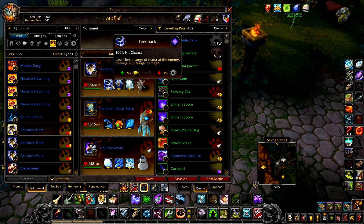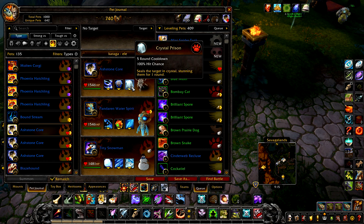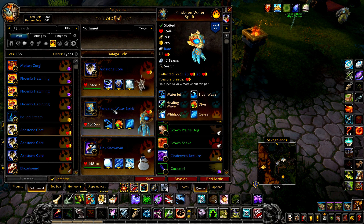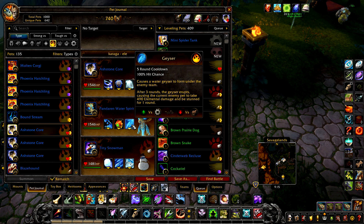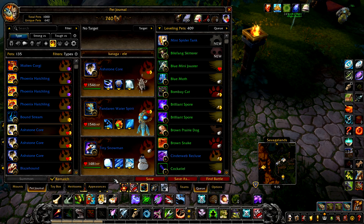Your first pet is an Ash Stone Core with Feedback, Stoneskale, and Crystal Prison. Your second pet is a Pandaren Water Spirit with Water Jet, Dive, and Geyser, and any level 25 elemental pet as backup.